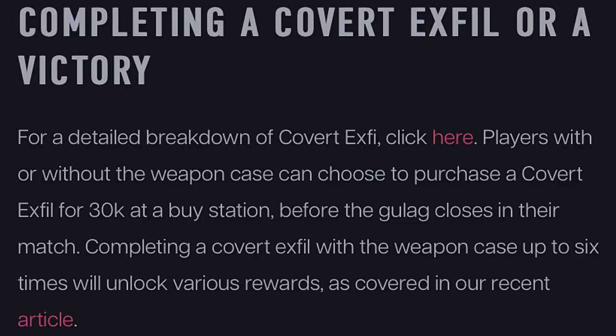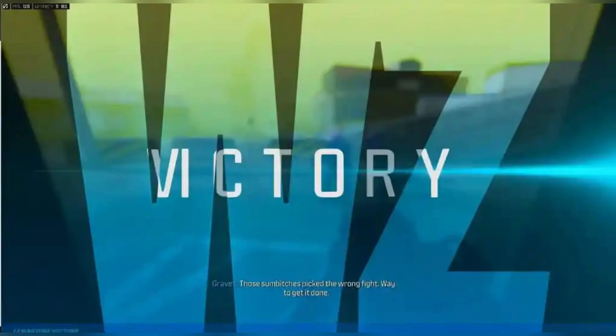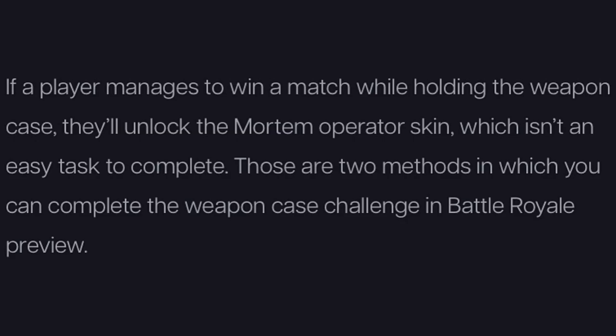That's how the weapon case is going to look on the floor. Players with or without the weapon case can choose to purchase a Covert X File for 30,000 at the buy station before the gulag closes in their match. Completing a Covert X File with the weapon case up to six times will unlock various rewards. Aim for that victory and you'll get the new operator skin — if a player manages to win a match while holding the weapon case, they'll unlock the Mortem operator skin, which isn't an easy task.